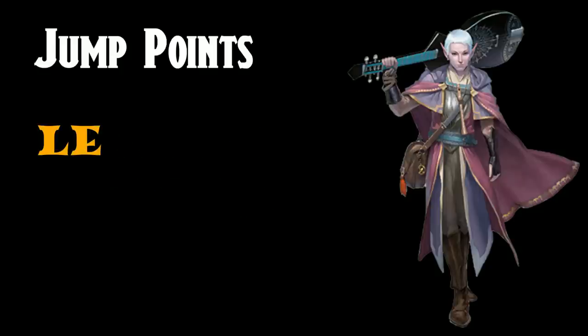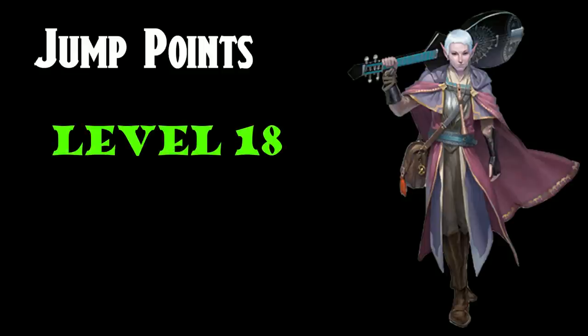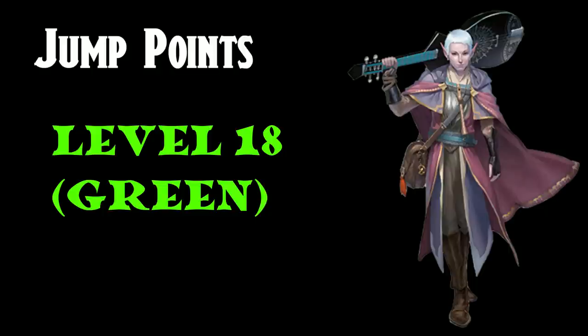The next jump point would be Level 10, when all Bards get Magical Secrets — and there are certain spells your build may be really hungry for, accessible as long as they're 5th level spells or lower. Additionally, your Bardic Inspiration die increases to a D10. This is a pretty long stretch, so this one is orange. If the Magical Secret option makes your build, then it's worth it; otherwise you might be better off multiclassing much earlier or much later. The last jump point for Bards is Level 18. After your final Magical Secrets gives you spells like Wish and Mass Heal, you've pretty much wrung out everything from the Bard class. The capstone isn't worth it, so unless you're specifically waiting for that ability score increase at 19, I don't see sticking with Bard. Grab two levels of Fighter for Action Surge with your final two levels.